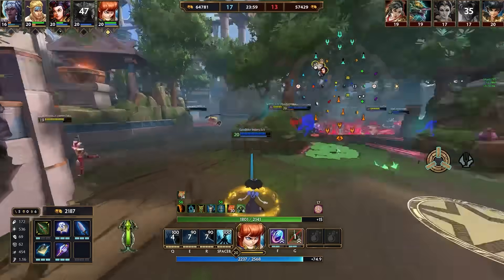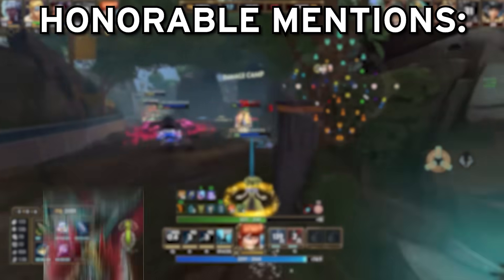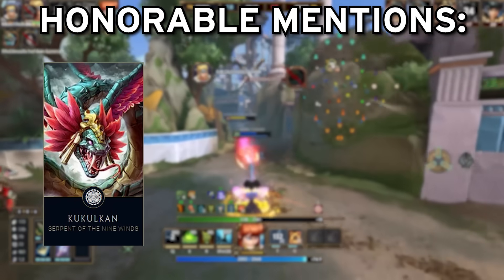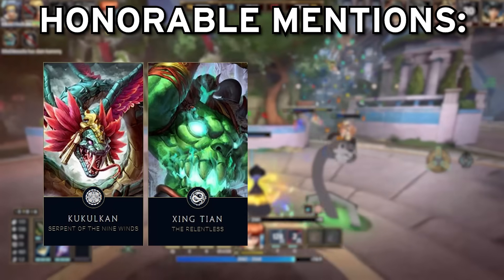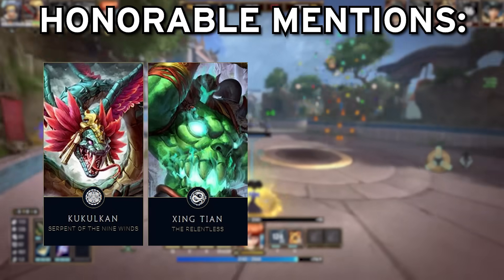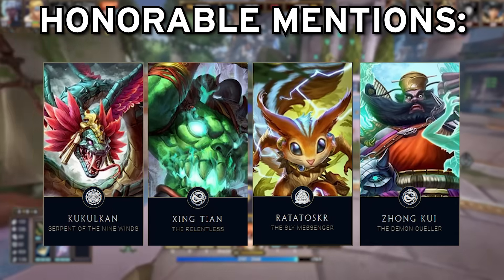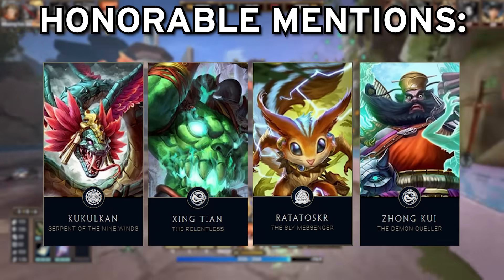Before we get to my number 1, some quick honourable mentions that didn't quite make the list. Kekulon's max mana to magical power conversion is insanely strong and can give upwards of 100 power with a normal build. Jing Chen's recently buffed HP5 and temporary max health on his passive is also underrated in the sustain it provides, given it's basically up permanently. Ratatoskir's acorns define his playstyle and are incredibly strong, and Zhong Kui's free protections from Demon Bag and the double while ulting make him surprisingly tanky even with a full damage build.